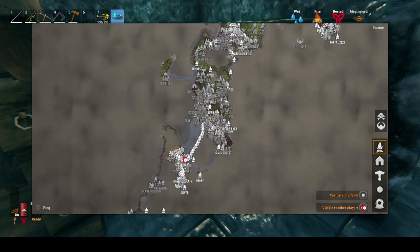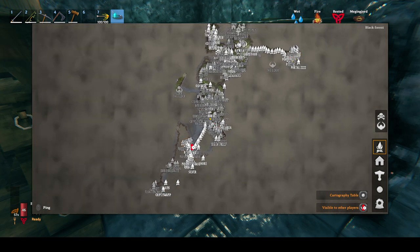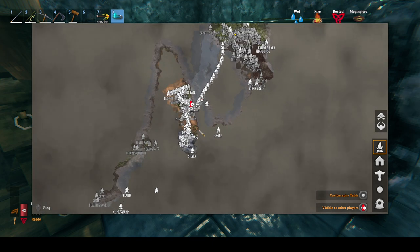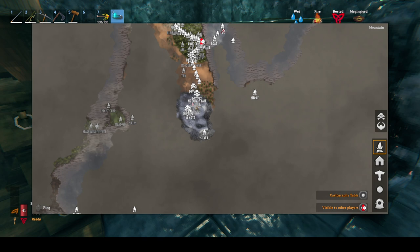This is our map - this is everywhere we've been. Up here is where we're killing Moder, we're trying to. This whole island here is just full of food - boars, deer, everything. Next time I go there I'll go hunting. This is the swamp we've been in - cleared out all the crypts. This is where we boated across to bring the silver back up to main base.